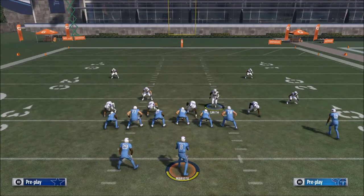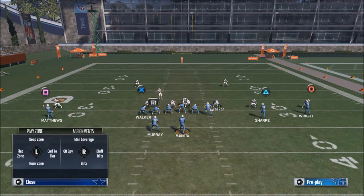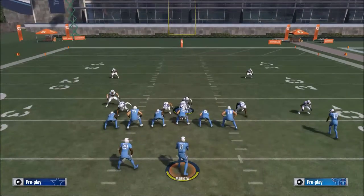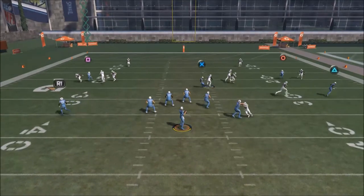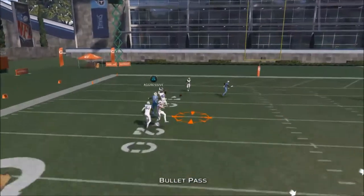The ball is snapped and as you can see the two-man pressure comes off that right edge. If you want to get really crazy, you could potentially take Lawrence and man him up on the tight end - maybe do a cross assignment. Let's try it - this works... actually no, it doesn't work. But you see there's a one-man rush, and as you can see it doesn't come in as clean as the two-man.